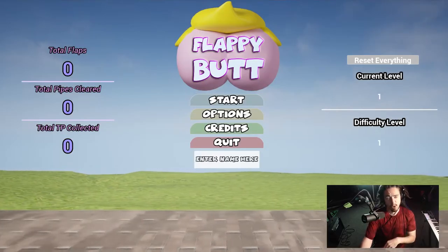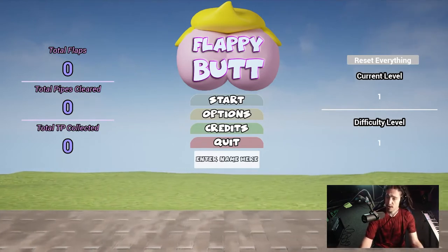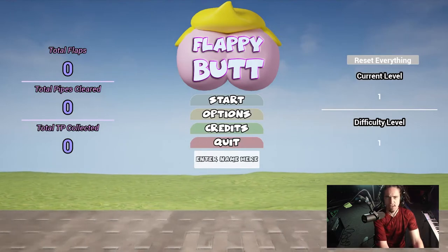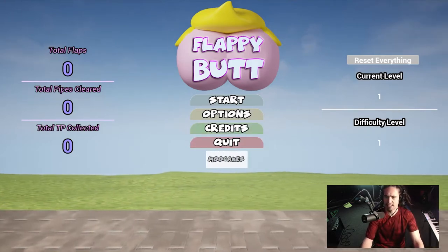That's what this little difficulty spot here is on the bottom right. We also have 'enter your name here,' so now we can enter a name — like I'll enter my famous name, Moo Cakes. In Flappy Butt we have a high scoreboard, which you will see when I inevitably die. The scoreboard will show you your name and how high a score you've made it. A score is when you make it through a pipe, so however many pipes you make it through, it keeps track of the person who's made it the furthest. Who is the Flappy Butt champion the world has yet to see?